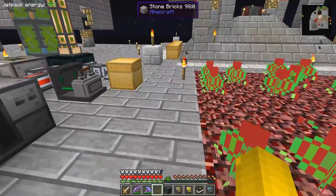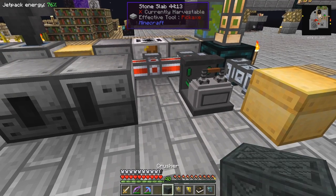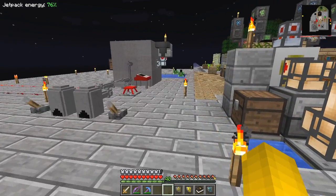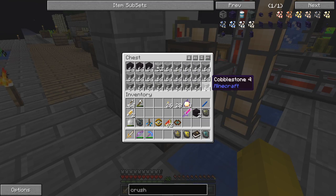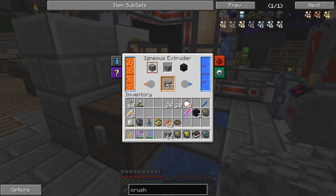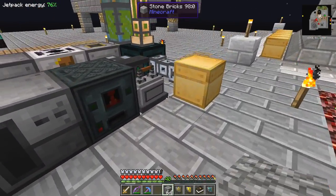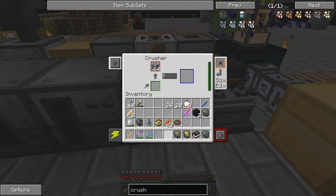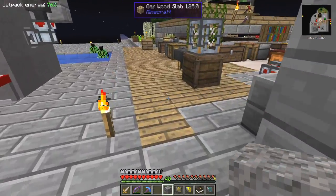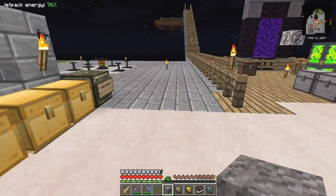All we need now is some cobblestone. We've got plenty - I've got smooth stone, let's just change that back to cobble. Let's put the cobblestone in here - I think this is the recipe. And we should get gravel - there we go. In this mod pack that's the easiest way to make gravel, but they've probably got plenty of gravel elsewhere. Let's go and have a look around - wow, look at these trees, everything's growing.